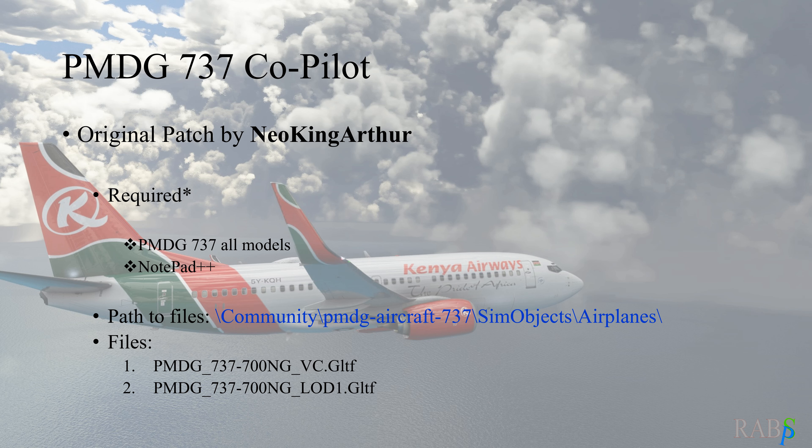We're here in Hong Kong taxiing out to the runway to take off, and we have our copilot here with us. Now I'm going to upgrade and we'll see that she vanishes. So it's going to upgrade our 737 — open up the PMDG Operations Center, go to updates, and there is an update for the 737.